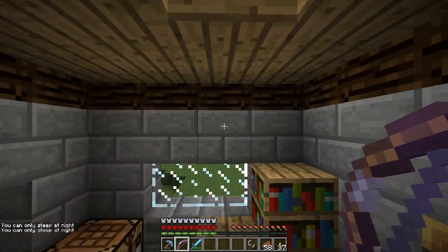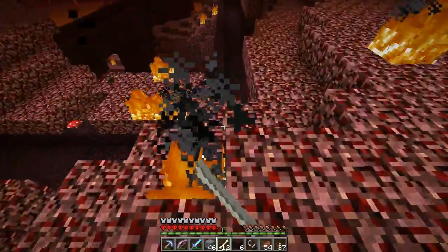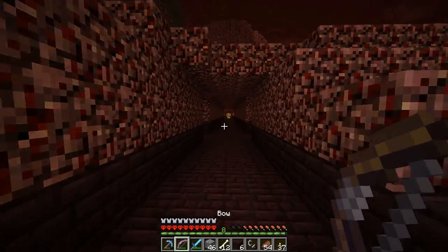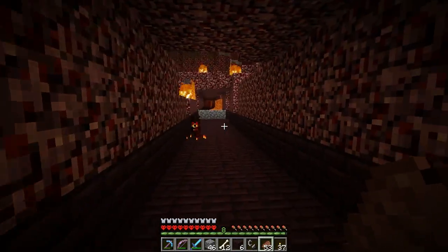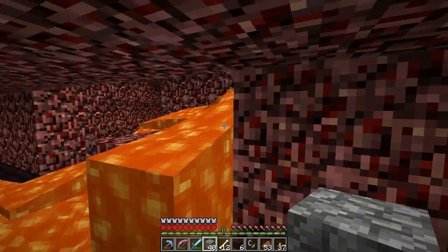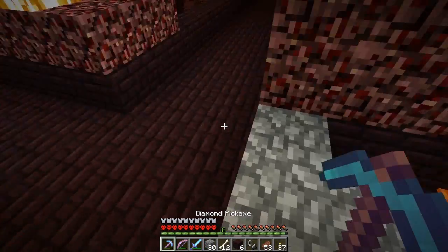Okay guys, my nether fortress goes off in two directions. I went on a journey — went off in one direction and all I was doing is shooting mobs from a very far distance. I took no hearts of damage at all, that's how safely I've been playing. But I'm really looking for nether warts so I figured we'd go the other way now, which I'm a bit worried about since the floor is lava. I can block it — now we're not safe but we're better off. I did remember to bring cobblestone.